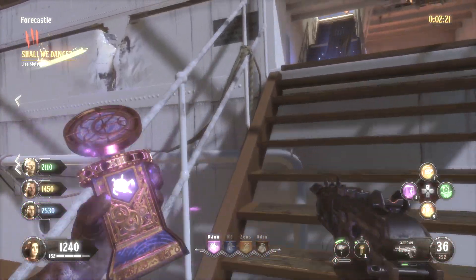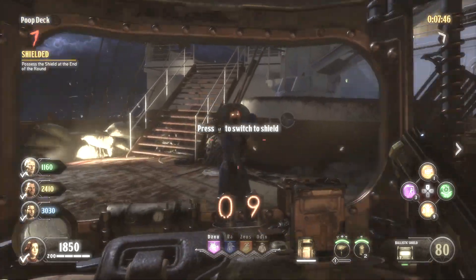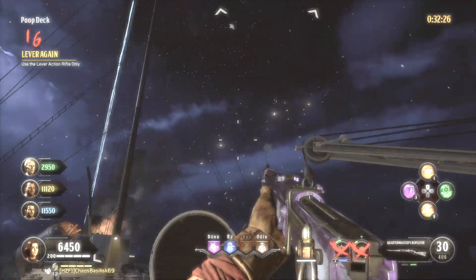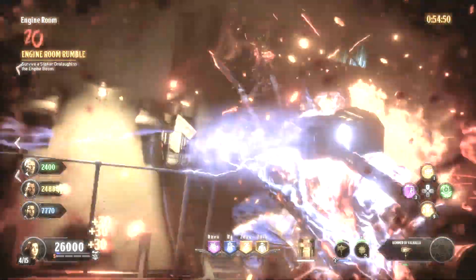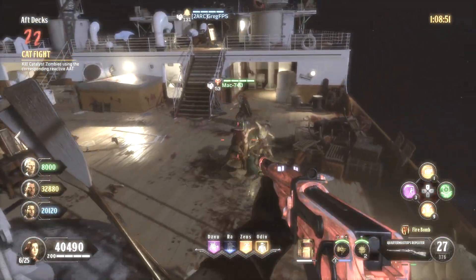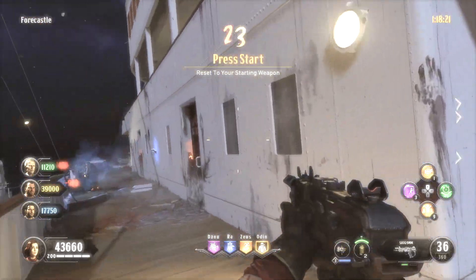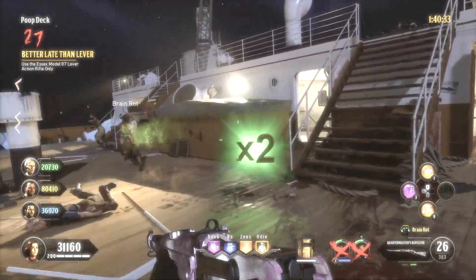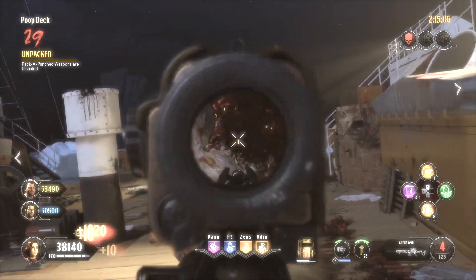Be prepared to buy a perk on round 4, build the shield by round 7, possess a repack-a-punched weapon by round 13, use the lever action rifle only on round 16, have a level 3 special weapon by round 21, have at least 3 different AAT types by round 22, get reset to your starting weapon by round 23, use the lever action rifle only again on round 27, and be prepared to have your pack-a-punched weapons disabled on round 29.